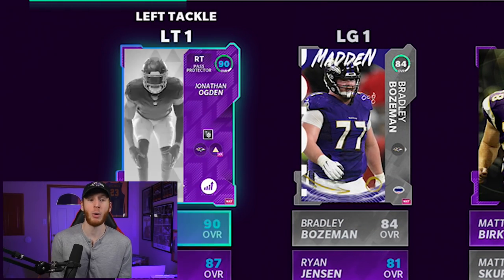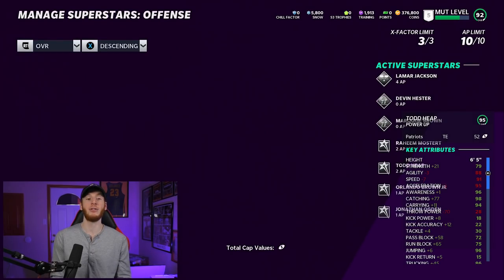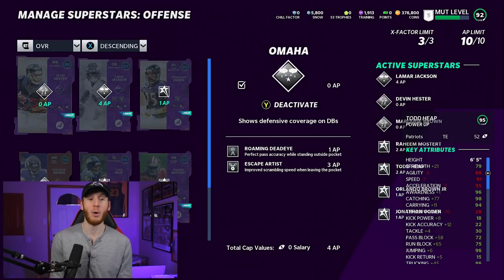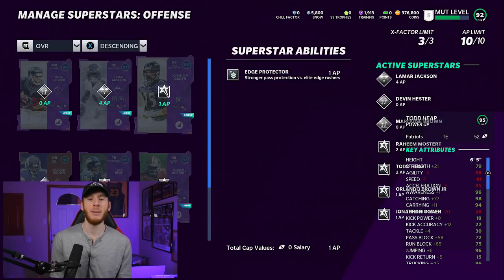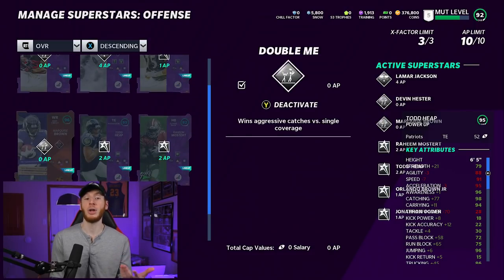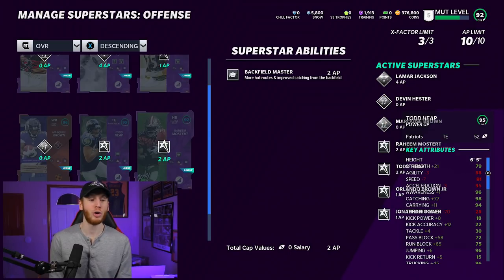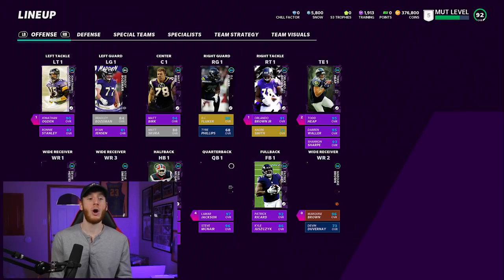The O-line is solid across the board — we have Stanley too who can play guard. For offensive abilities, we're running escape artist and roaming dead eye on Lamar Jackson since he doesn't have gunslinger yet. Hester and Marquise Brown each get double me. Jonathan Ogden gets edge protector, Todd Heap gets slot apprentice, Raheem Mostert gets backfield master, and Orlando Brown Jr. gets edge protector.